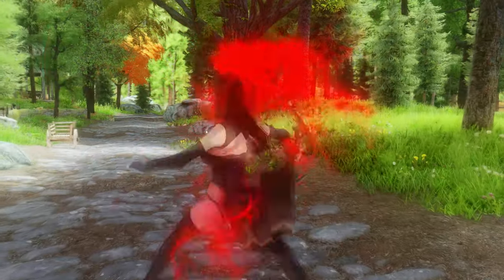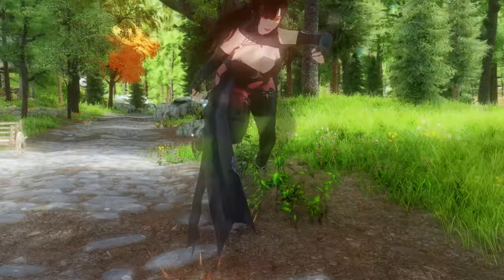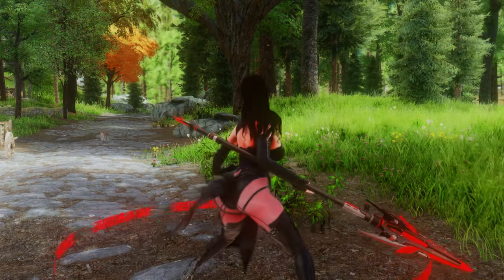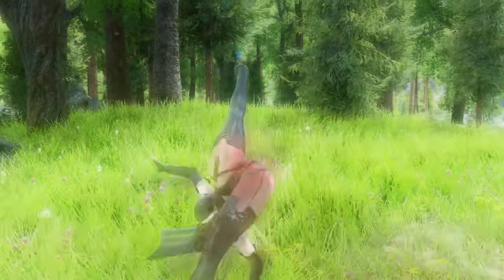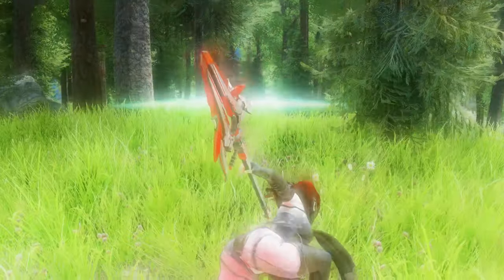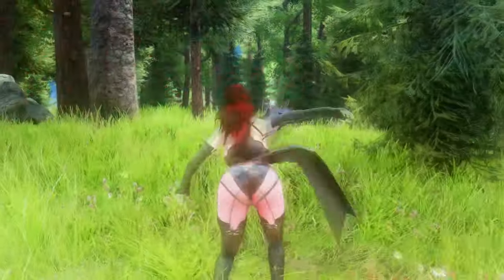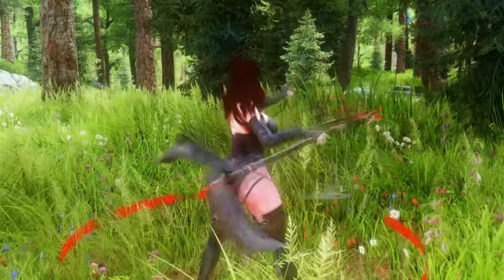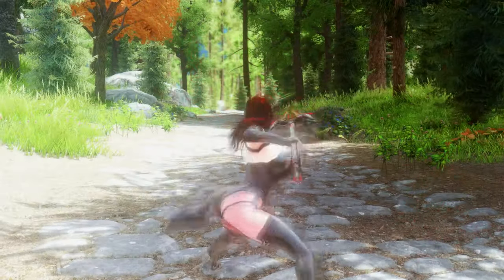This moveset is also made by the same creator as the third one introduced. It is inspired by the Soul Worker character Ethnal, from an online action RPG with anime-style graphics. This is a moveset using a spear. Each normal attack can be used in conjunction with a power attack, and each attack has a magical effect that leaves a trail of flame when swinging the weapon. Normal attack supports a total of five combos.